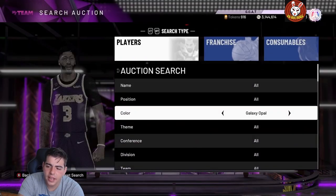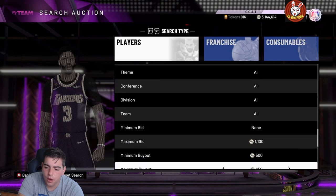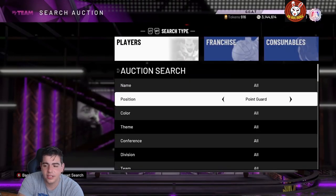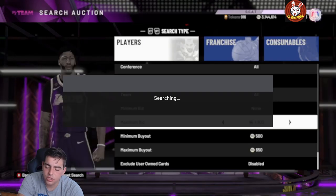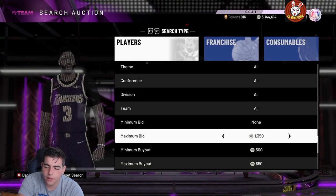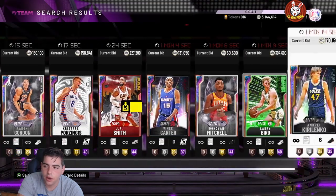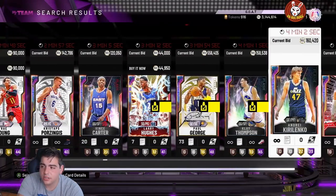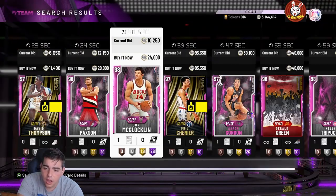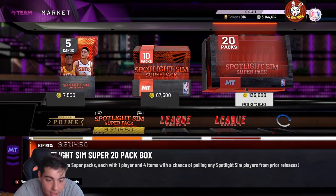There's also the 650 minimum bid or maximum buyout filter — it's decent. Personally I've never seen a Galaxy Opal pop on it and it's not the most profit; you kind of just have to get lucky. The pink diamond filter isn't bad either but it's very competitive and annoying when bronzes pop up. As for selling cards, it's not a bad time to sell — the game's going to continue to crash. Prices will continue to drop as we get closer to end game. Hope you guys enjoyed the video — stay tuned for more content, have a good one!